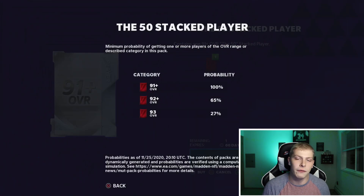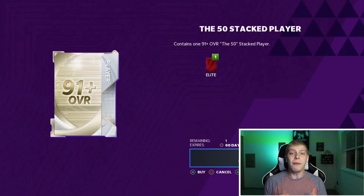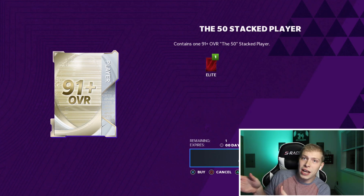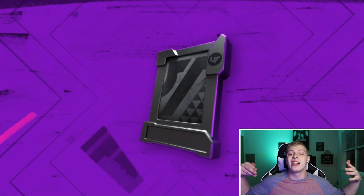Yep, so a 91 plus is 100%, a 92 is 65%, and a 93 overall is 27%. So before we open this pack, boys, be sure to hit that like button and subscribe to the channel if you're new. And if there are any other good promos that come out — I believe this is running from now all the way till the end of the weekend — message me on Twitter and I'll try to get the video out ASAP. But anyways, boys, let's hop right into it.